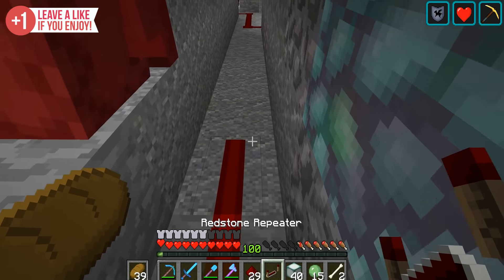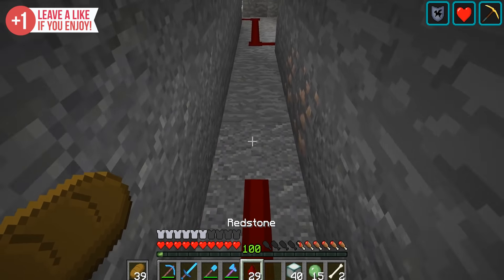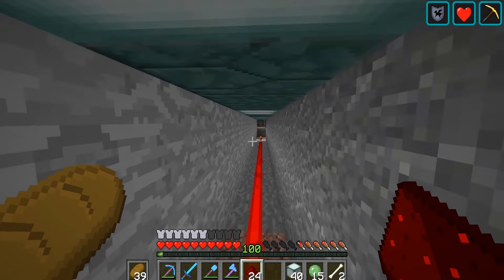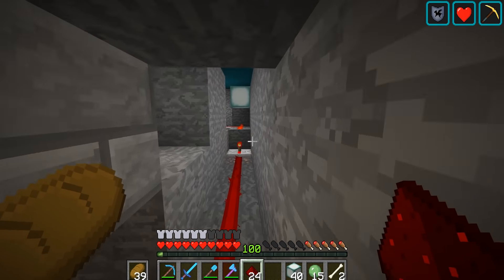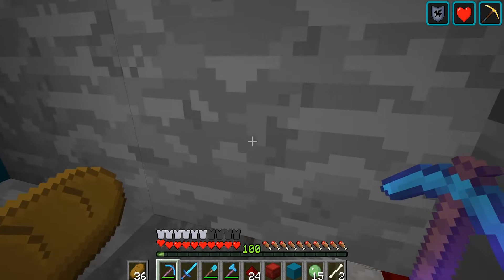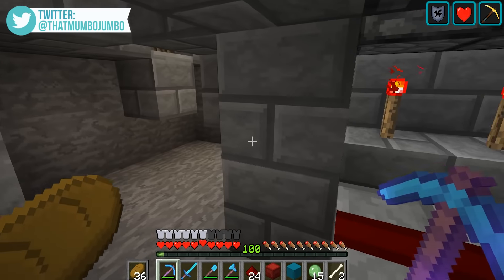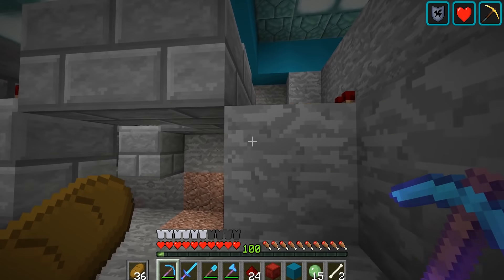So what on earth has gone wrong here? So this repeater runs across like this. If we run this all the way across here, we're going to need to get ourselves a repeater. We might have to refill my shulker boxes, but if we just connect this thing up with a repeater, is that going to kick those things into action? That sounded pretty promising — we've got sea lanterns connected up. Was it just one piece of redstone missing?